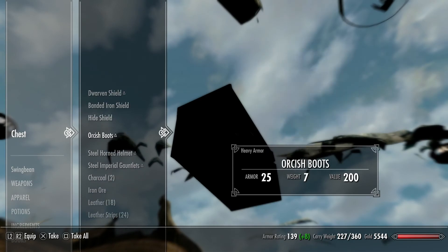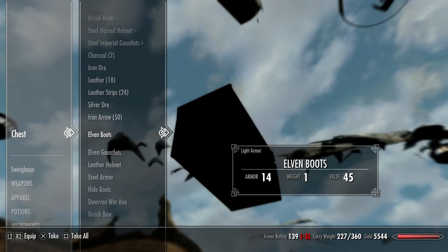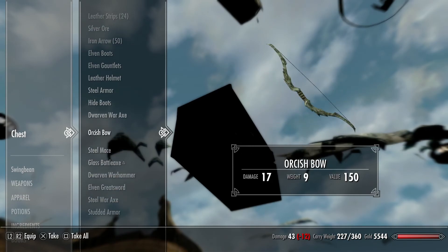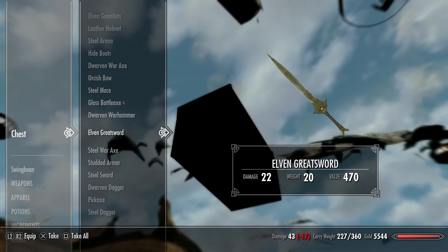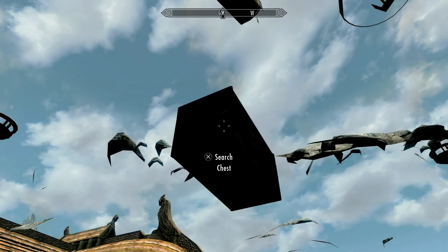In the chest there's all sorts of armor. It's actually the chest from the Skyforge. In this particular chest there was no gold, and that's because I'd already come here and taken it. So as you can see, there's loads of stuff in here — there was a load more, but I've already taken some of it.